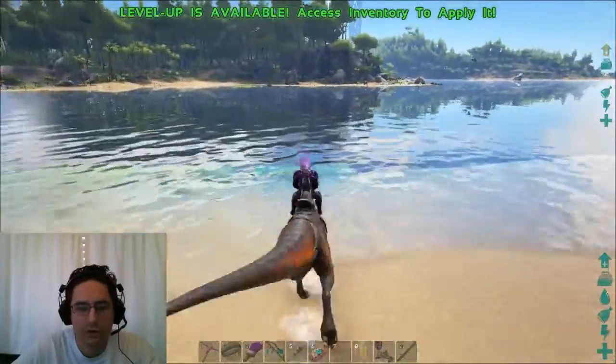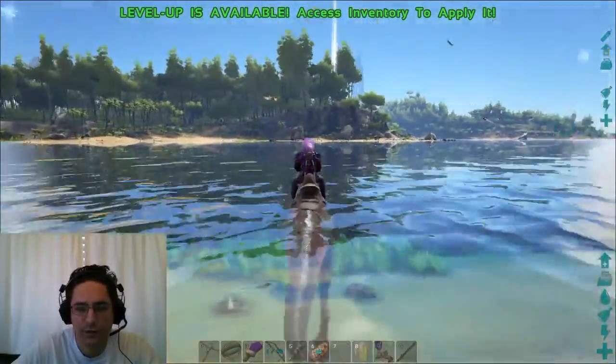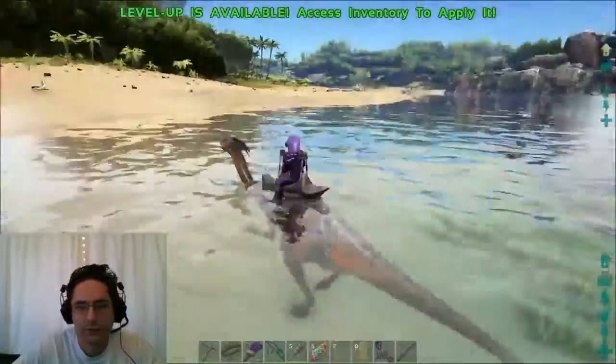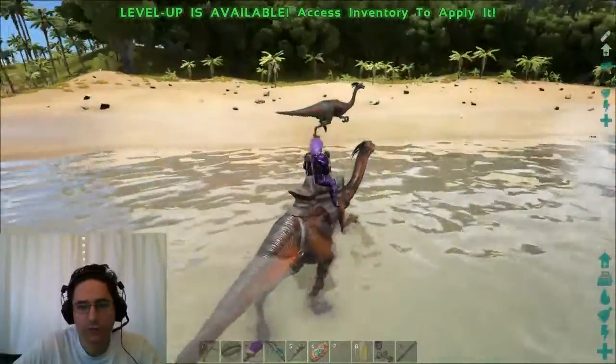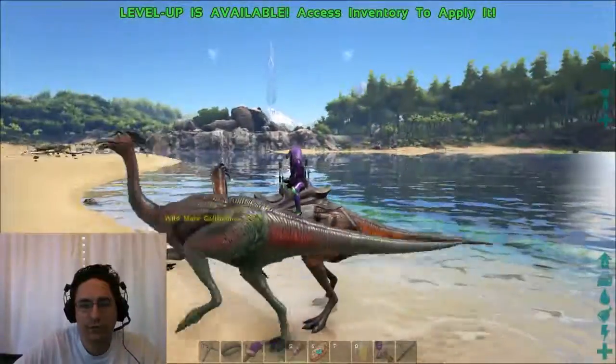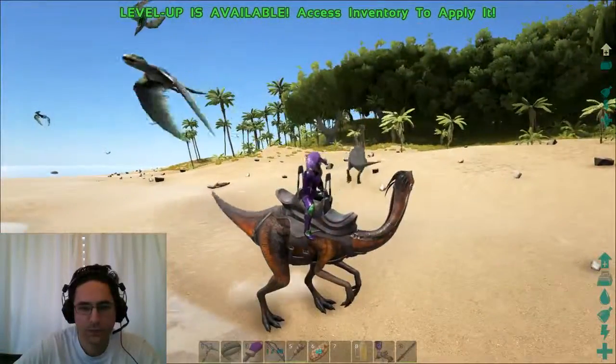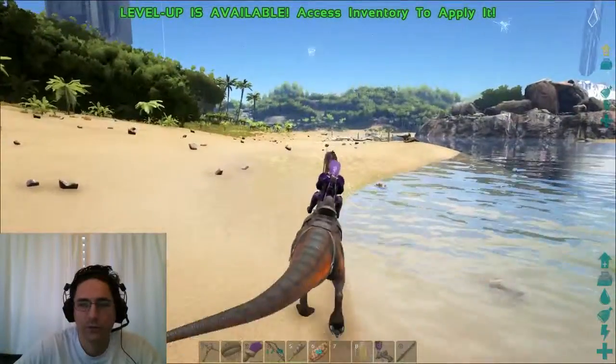Let's go take it in the water and see how it fares. So it's very slow in the water. All right, so that first and third seat there, driver's in the middle. Those two seats can be used to fire or just for transport, so they can shoot as you're going. Just be sure you don't shoot the Gallimimus in the neck.